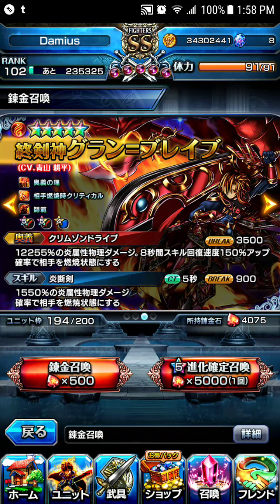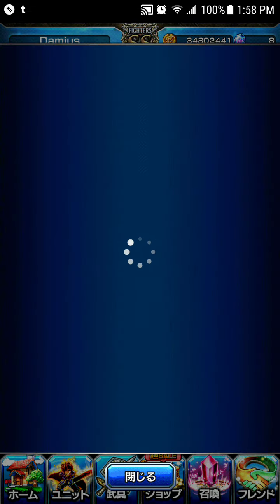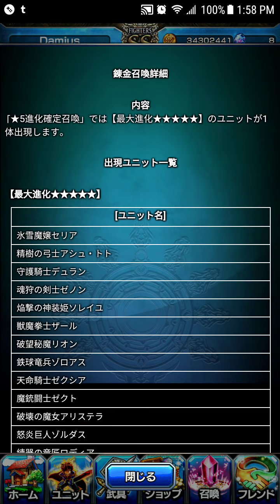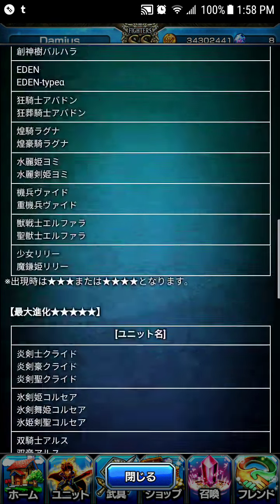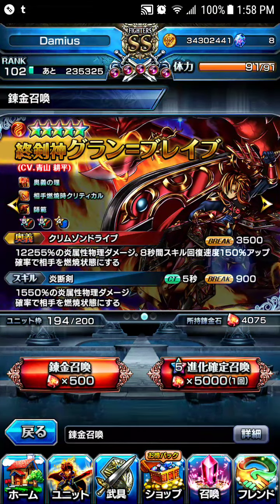So far, there are two units that are only in the Alchemy Summon. As you can see, these are all the units that are on the Alchemy Summon, but these are the only two we can acquire through the Alchemy Summon.